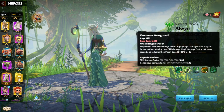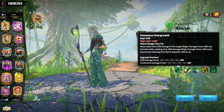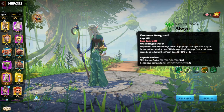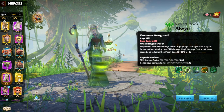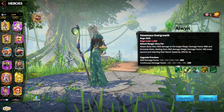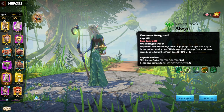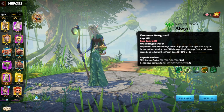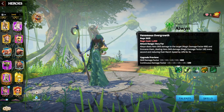His first skill costs 1,000 rage and has a very far attack range, like every mage unit. He deals 600 damage to a unit and ensnares them, reducing march speed by 10 for three seconds. He also deals an extra 100 damage factor every second during that, so an extra 300 damage in total — meaning this skill deals 900 damage and slows the target.